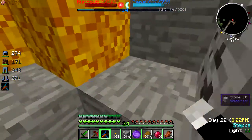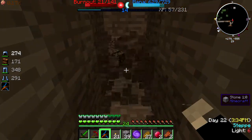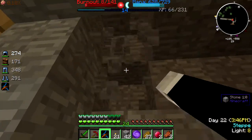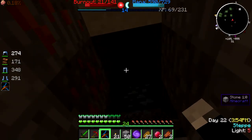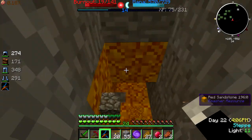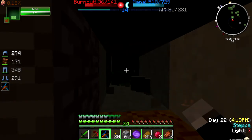So if we go here — doesn't seem like the shaft continues onward. This is not what I expected. Can we go to where the zombies are? A slime! Maybe we can go to the slime. We can probably use slime balls for something. We are near the slime.